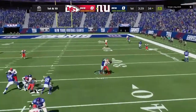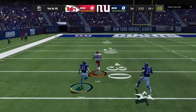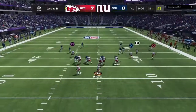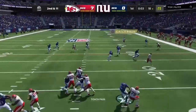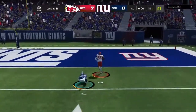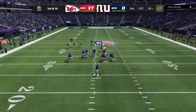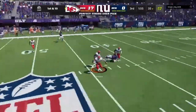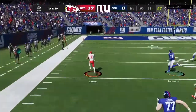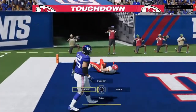Now here's Mahomes — he wiffles one, it's intercepted, picked off by the Hall of Famer John Lynch. They should have put a stamp on him. From the gun, it's Mahomes — he'll fire deep downfield for Lamb. He's got a man, complete, and all the way in for a Kansas City touchdown. It's Mahomes. And he's going to be intercepted a third time, picked off by Justin Simmons, and he will take this one home — it's a touchdown.